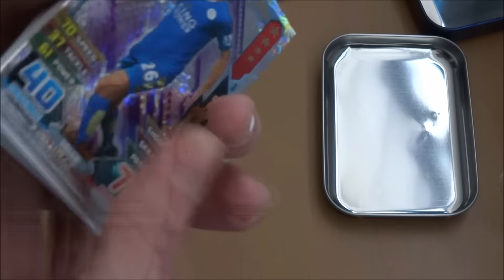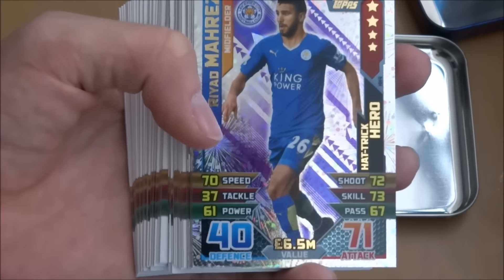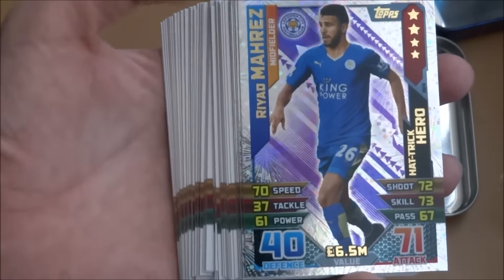I think we've sorted out all the cards, so let's start. Riyad Mahrez Hat Trick Hero to kick off this fantastic tin — 71 attack, 6.5 million. Riyad Mahrez Hat Trick Hero, of course getting his hat trick against Swansea I believe. So that is a nice little pull.